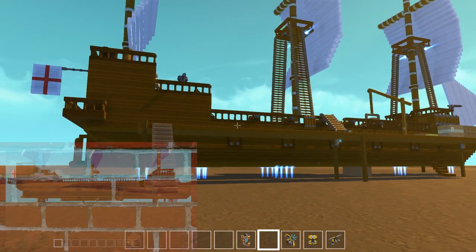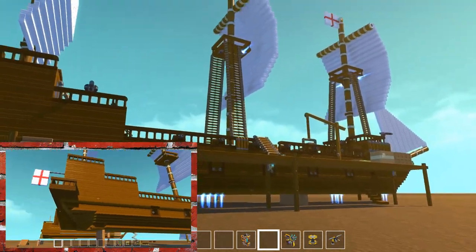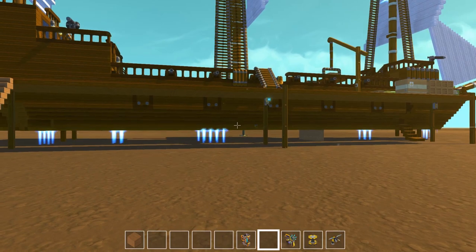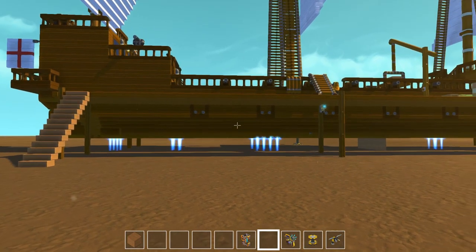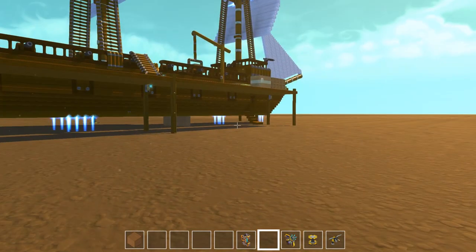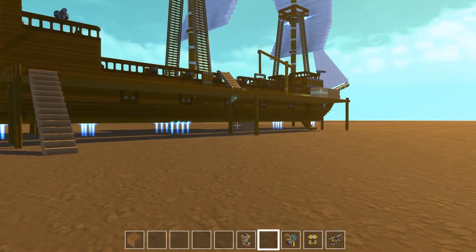I did an update on this on Tuesday. It wasn't hovering, it didn't have all the stuff on the inside, a lot of stuff was missing, the front sail wasn't there, the ladders — it was pretty bare, but I finally finished it. This thing is 100% vanilla. It will be on the workshop. I'll also include a link to this map if you want to use the dock that I built, and I might build a little more around this world because I'm really excited about this build.